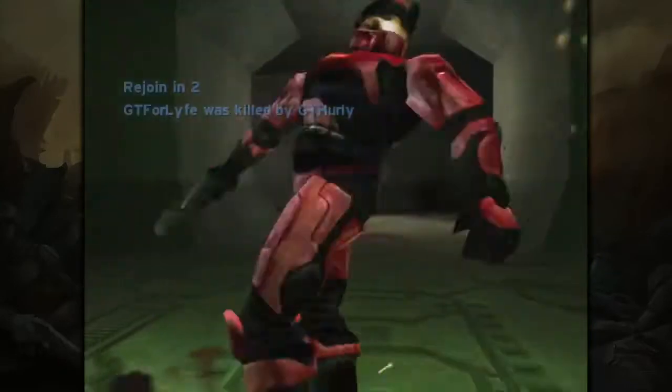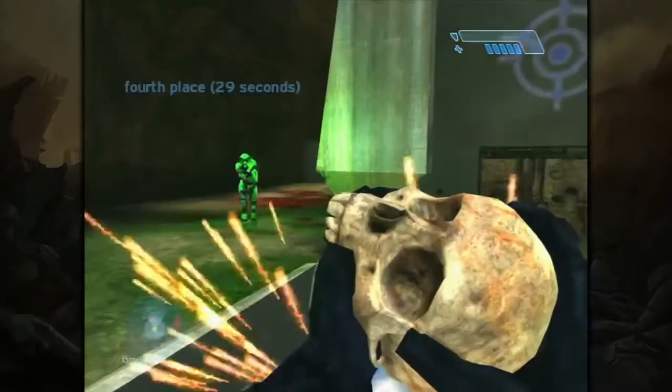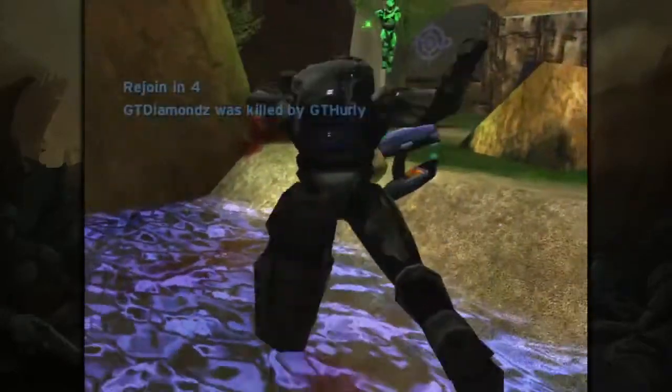Five game types were available: Slayer, Race, King of the Hill, and Capture the Flag played as you would expect, with Oddball challenging Spartans to hold a skull with both hands for as long as possible.